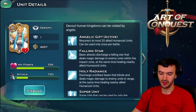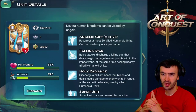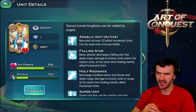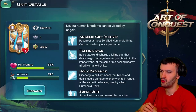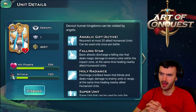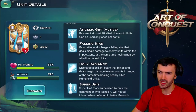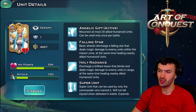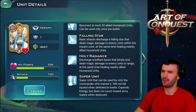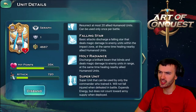I'm not exactly sure what that energy means - can we only use it once? Hit points 35K, wow that's a lot. 720 attack is not that high, but let's look at its abilities. First active ability: Resurrect - at most 20 allied humanoid units can be resurrected, used only once per battle. That first ability allows you to revive or resurrect 20 allied humans, which is pretty cool.